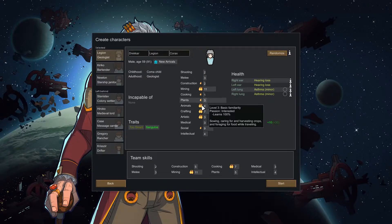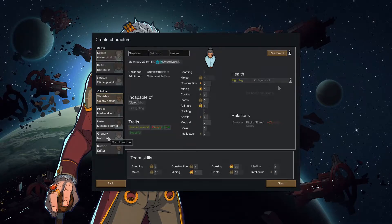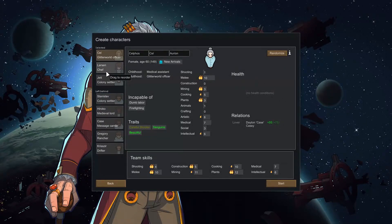Alright, here are our colonists. You're a bad colonist actually. All of these colonists are pretty much horrible — let me randomize them. Alright, I think we have our three colonists. First off, we have Cell, who will be our six-year-old melee person. She's got a burning passion for mining, five in cooking, three in plants, six in artistic, seven in medical, and a minor burning passion for intellectual.